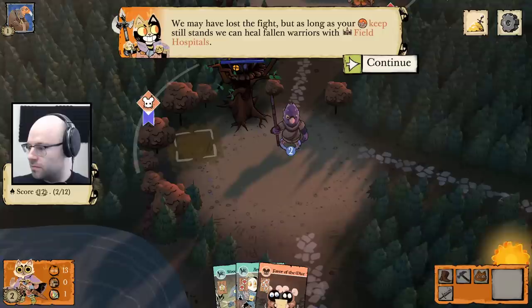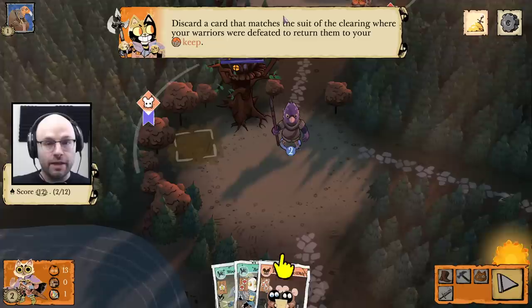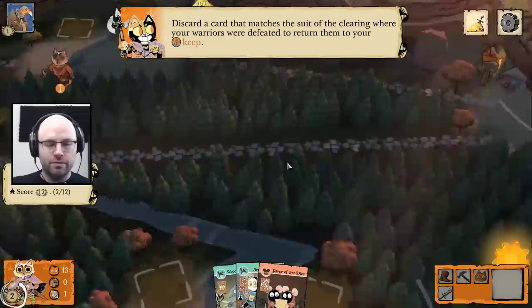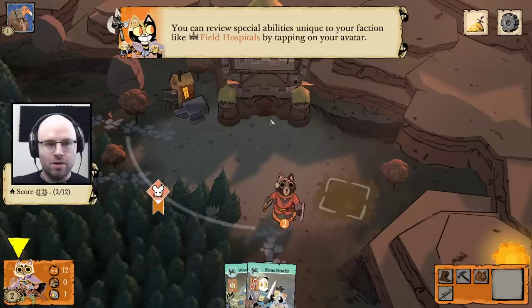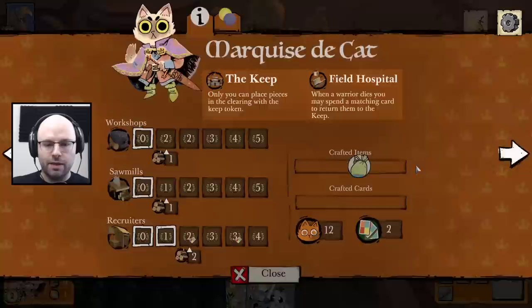Okay, I'm back and good to go. We may have lost the fight, but as long as your keep still stands, we can heal fallen warriors with field hospitals. Discard a card that matches the suit of the clearing where your warriors were defeated to return them to your keep. They were defeated on mouse — build this card and return them to our keep. Very interesting. Only you can place pieces in the clearing with the keep token — when a warrior dies, you may spend a matching card to return them to the keep.